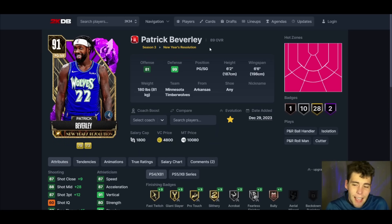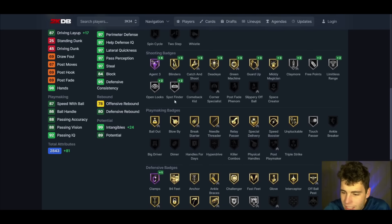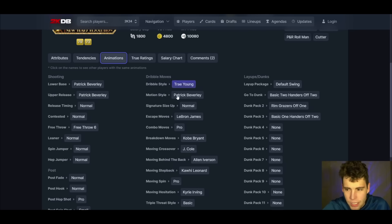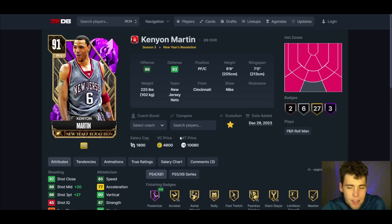Pat Bev up next — he's only 6'2, but I like him in that Wolves jersey. That's when he was at his best, his prime self. Badge wise, fantastic — over 40 base badges, hot spots everywhere, only 6'2, good three ball, decent speed. Defensively: 97 perimeter defense, 97 lateral quickness — that's ridiculous for Patrick Beverly. Hall of fame clamps, agent three on hall of fame. Release on normal, pro leaner, normal dribble style. The problem is he's only 6'2, undersized, can't dunk, but defensively he is going to be an absolute menace.